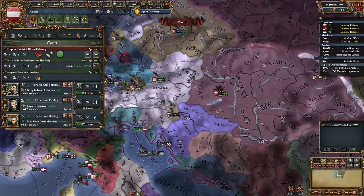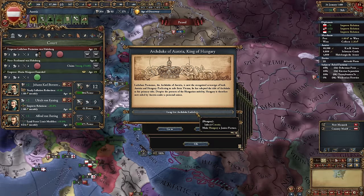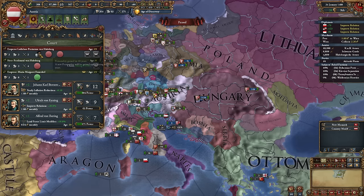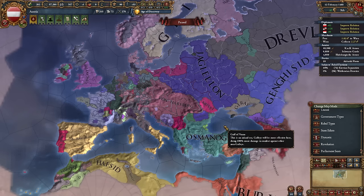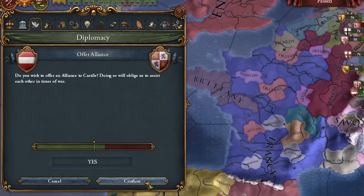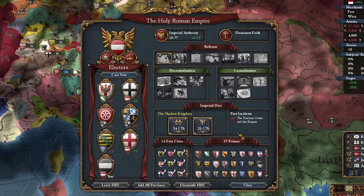I abdicated my ruler in favor of the heir. Hopefully the union over Hungary happens — yes, it did! The best part: I don't want this heir, because Austria got a new event after 1460 where, when we don't have an heir, we have a chance for a 5-5-5 ruler. So unfortunately Ferdinand, you must have an accident. This was also the moment for the clash of two powerful dynasties: Habsburgs versus Jagiellons. I also made an alliance with Castile just in case there's an event for a shared ruler.